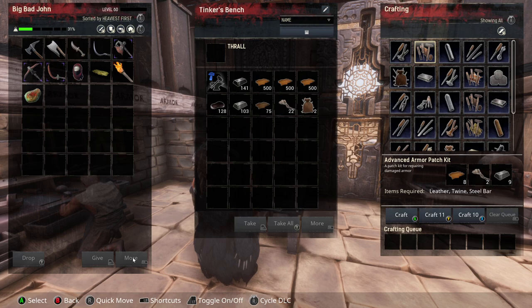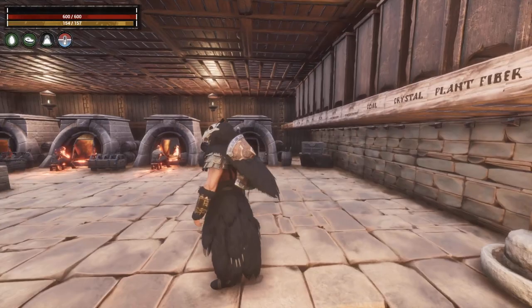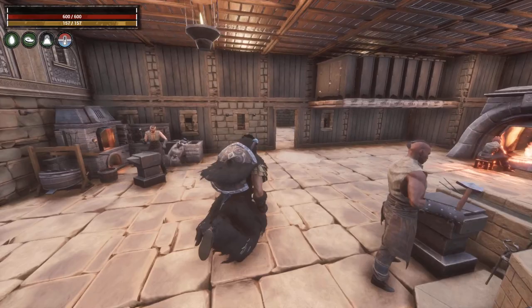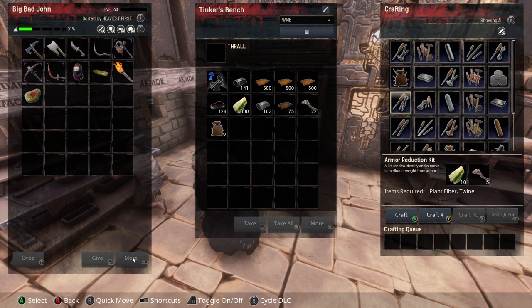At the tinker's bench we need to lessen the weight of the armor using armor reduction kits. We need some plant fiber — we have that. We've got all our furnaces going, our blacksmith benches — quite the little operation going here. We're going to make five of these armor reduction kits.